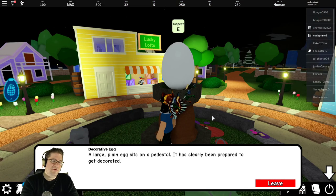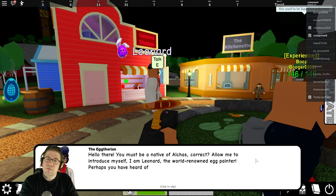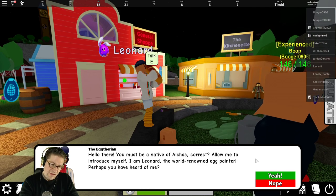So while going through the little tutorial, there was this egg in the middle of the town — it looks like a large plain egg sits on top of a pedestal. It has clearly been prepared to get decorated. Looks like I'm talking to Leonard, and he has a mission for us.